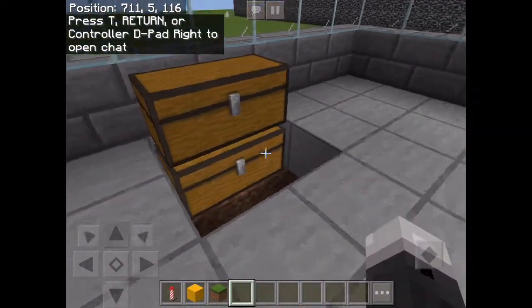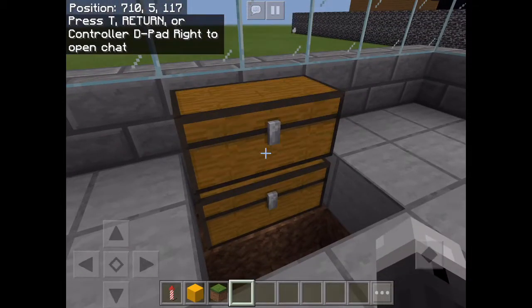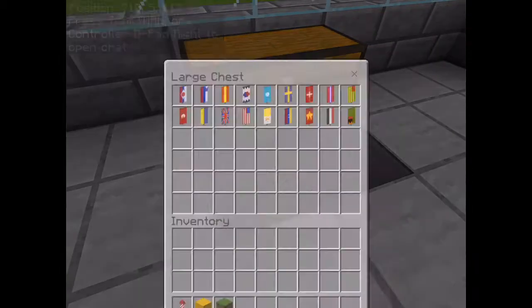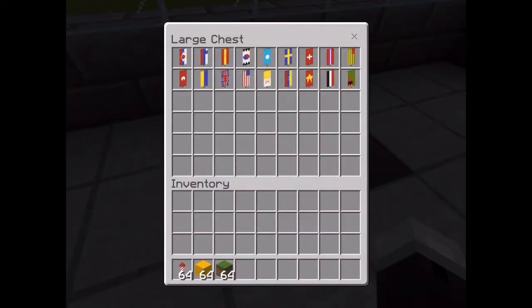So I keep all my flags in these chests I have here. Let's look at them. I know I have a lot of flags and I have one in this chest down here. I counted and I have 72 flags, just in case you wanted to know.